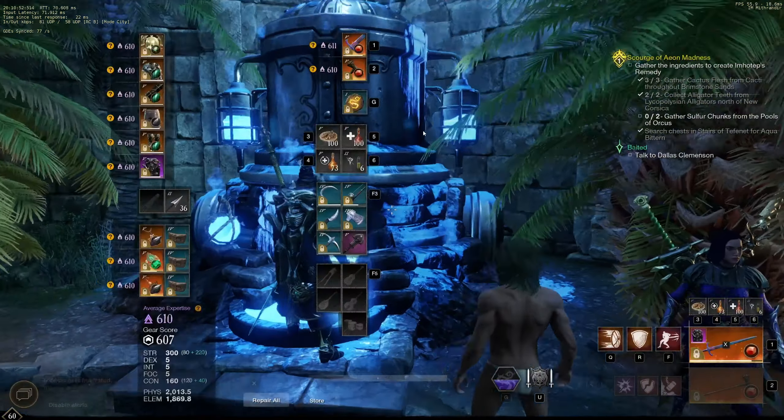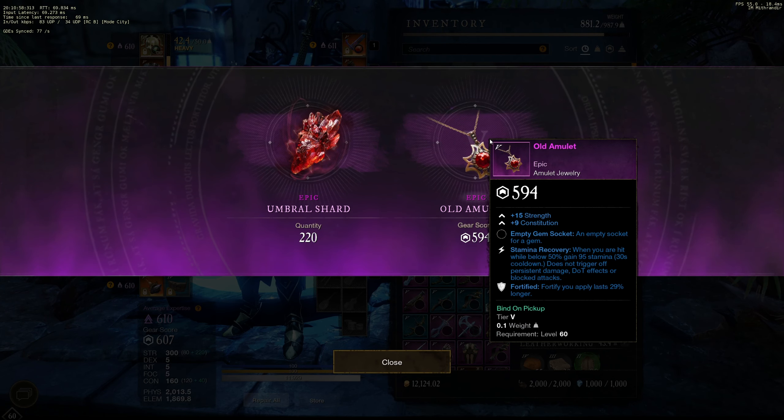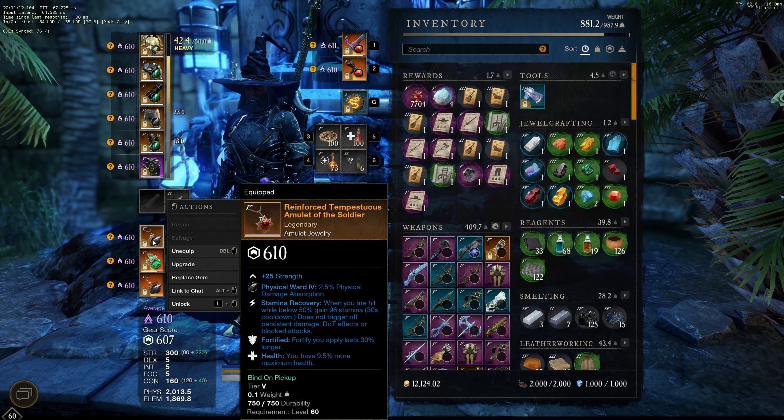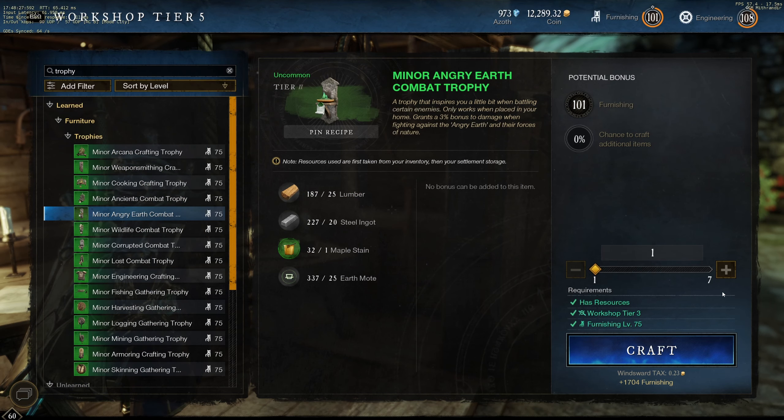It's getting kind of late so we're gonna do our daily amulet cast - a quick little gamble. Let's open it up: stamina recovery and fortified. That's not too bad - similar to the one we currently have. The old amulet was a Reinforced Tempestuous Amulet of the Soldier with stamina recovery and fortified.